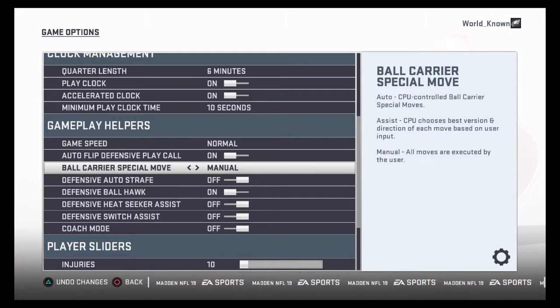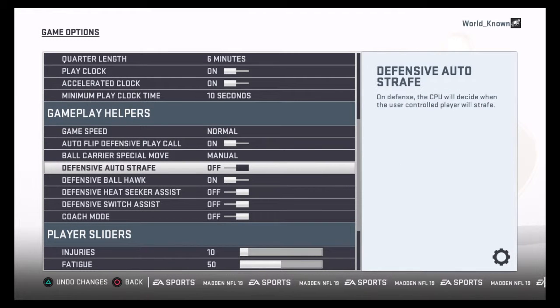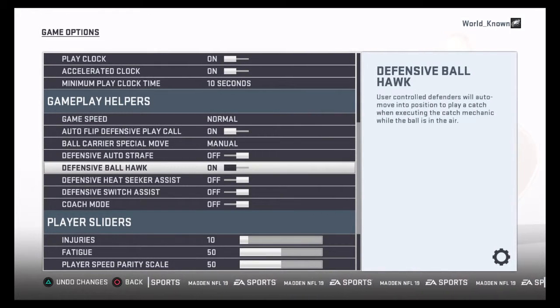You want it on Manual for the best gameplay. Assisted — I never tried it — but Manual is what people are used to from Madden 18. Defensive Auto Strafe, that's hitting L2 to back pedal and stuff. I have mine off — I choose when I want to auto strafe.